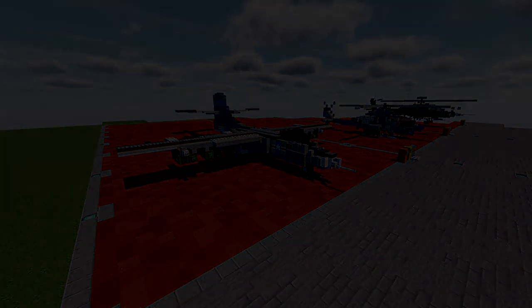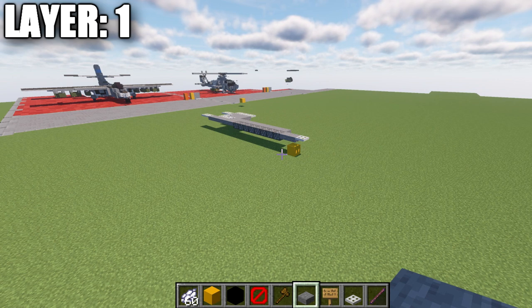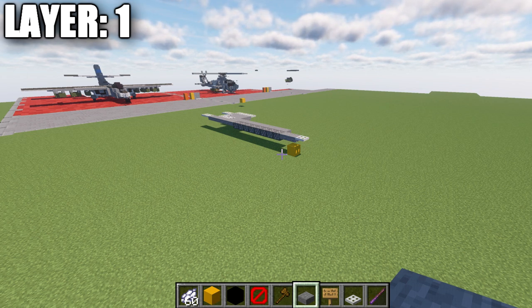Without further ado, let's go ahead and move into the tutorial by beginning with our first layer. For this tutorial, the way I like to structure aircraft tutorials is I like to do half on, half off. This means we're rebuilding the entire centerline of the aircraft on camera, building the right side, and it'll be up to you guys to take the right side and copy it over to the left side. For basically the whole course of the tutorial, whatever we do on one side will be done on the other.